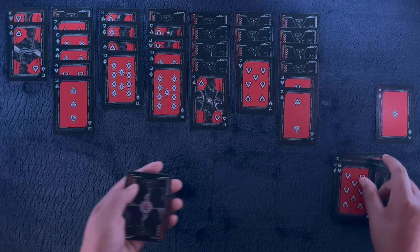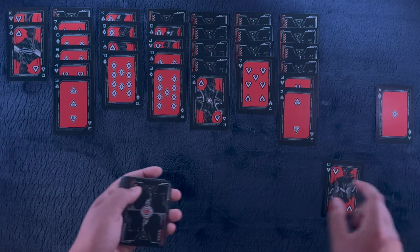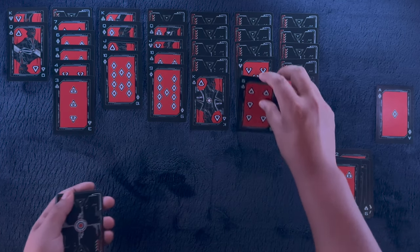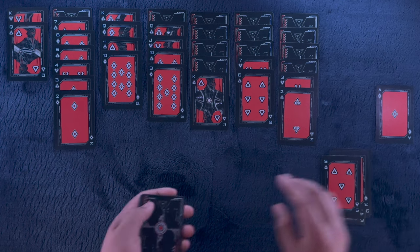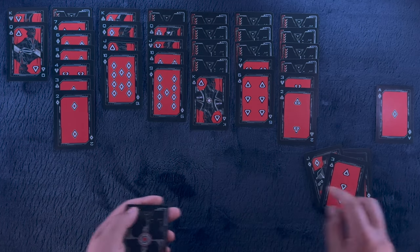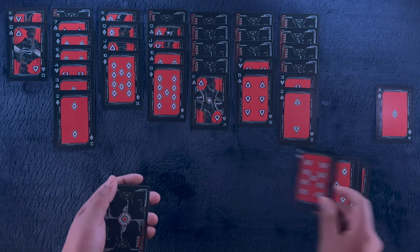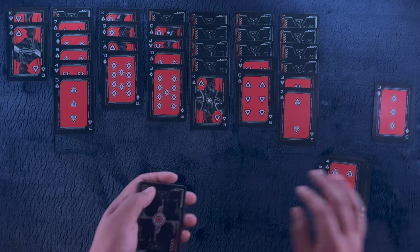Eight of hearts — nope. Two of spades — nope. Not too bad to start. Just can't get too comfortable, at least on my part, so I don't make a mistake. Nine — nope. Six of spades on the seven of hearts. Two of diamonds on the three of clubs — nope. Definitely taking at least an extra second to think. Why not two of spades on the three of hearts? And we're left with a four.